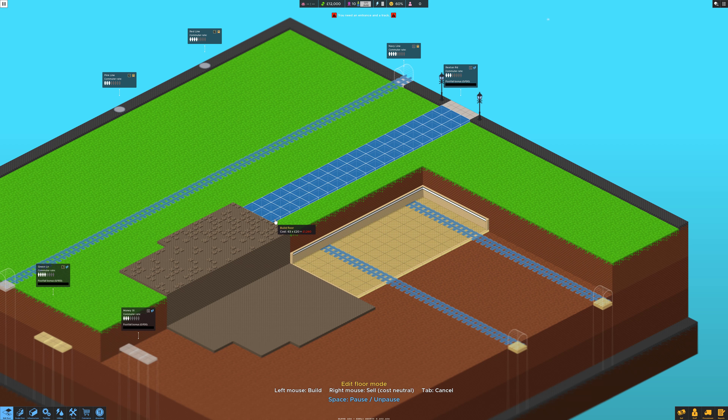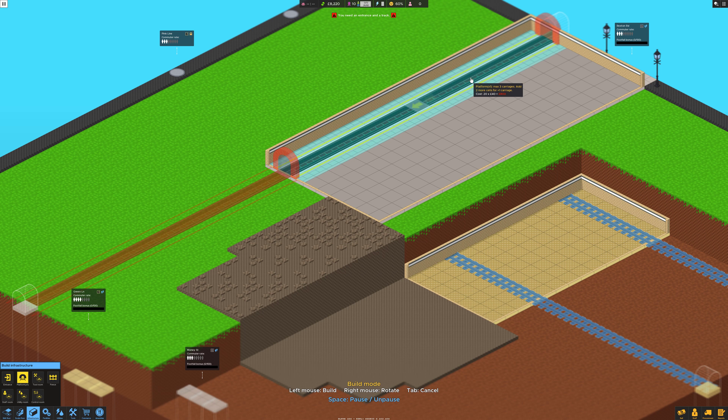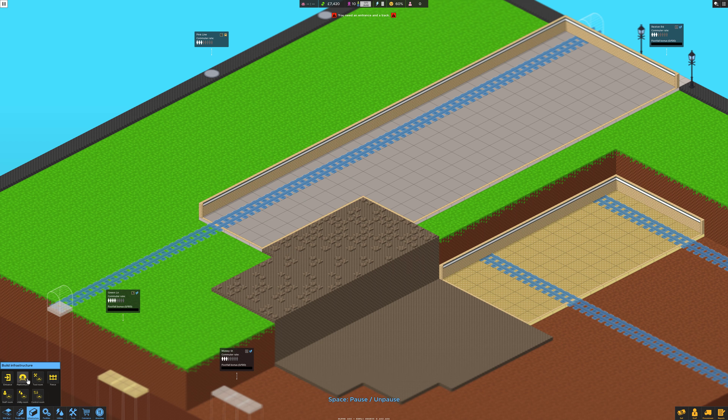Let's put the station here. We're obviously going to need something by the track, so might as well just expand that up like that — so that will be our first station. Do we extend? Okay, let's go to here — platform. How big is that? We need a few more cells, so we're going to expand to here at least I think. Let's see how big that makes it, because this is the most expensive bit.